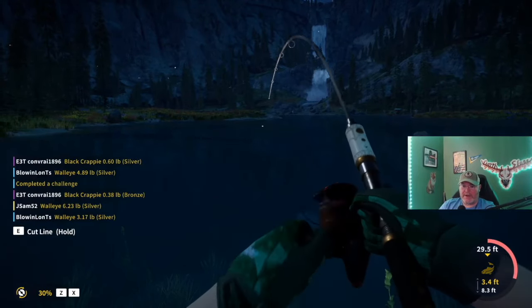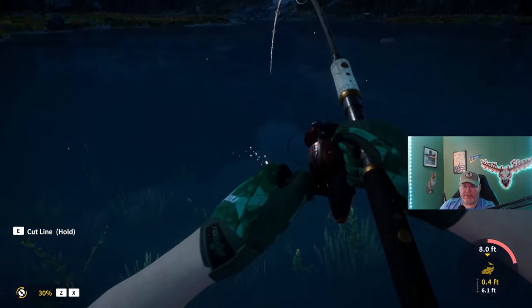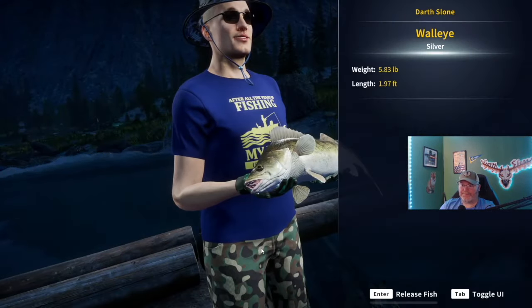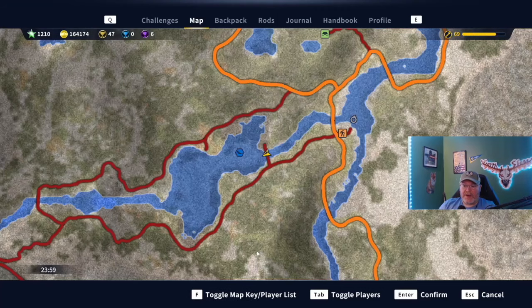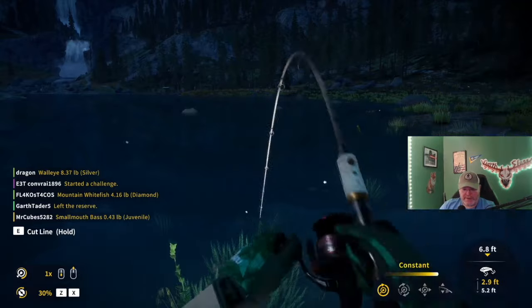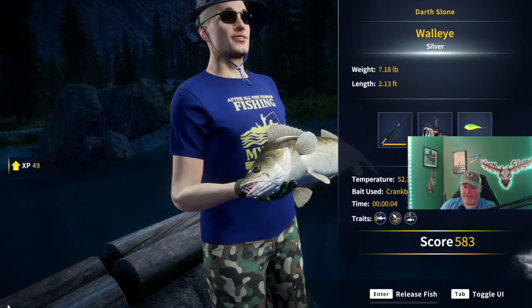We are at our second spot for this guide. We've hooked into another on the crankbait - 5.83 silver. We are fishing right here at the spot that I Kills Ducks showed me the other day. We can also go up on this end and fish on this side. Got one right there - I saw him coming and slowed it down. That's a 7.18-pound walleye.